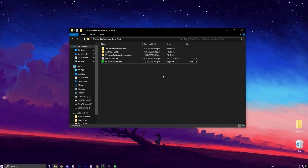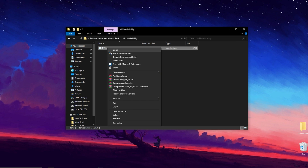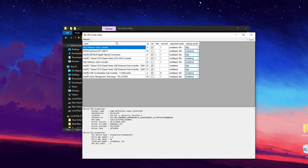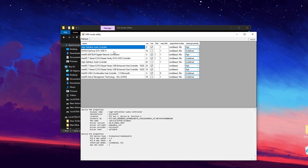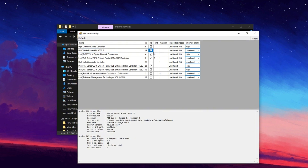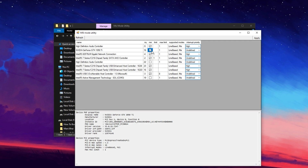Finally, to further enhance system performance and reduce GPU latency, you can use the MSI Mode Utility tool. This tool optimizes communication between your GPU and CPU, ensuring a smoother gaming experience. Run the MSI Mode Utility as administrator. Once opened, locate and select your primary GPU from the list. Now check if MSI Mode is enabled — if not, enable it, as this improves the data exchange speed between your GPU and CPU.